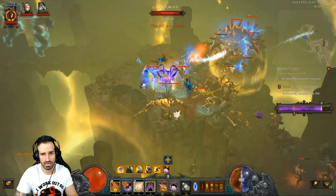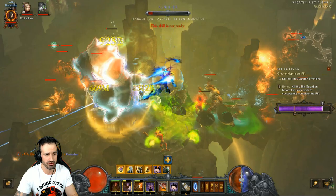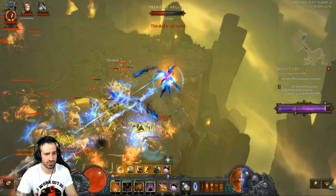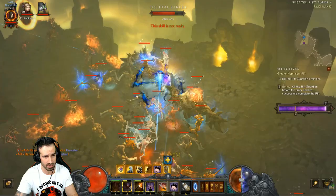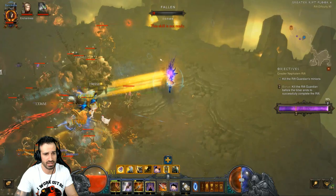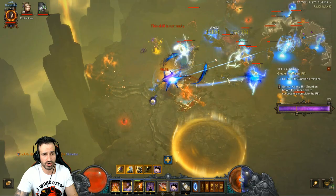Right now I've just entered a GR 90 as a good quick example — I can definitely do GR 100 plus here. Obviously augmenting your items helps push into the 100s comfortably, but at GR 90 I can talk and play at the same time. As you can see, it's a very tanky build. I'm very happy with it — the Shadow's Mantle Impale with Og Child's is really quite powerful.